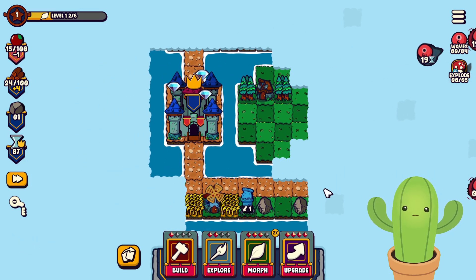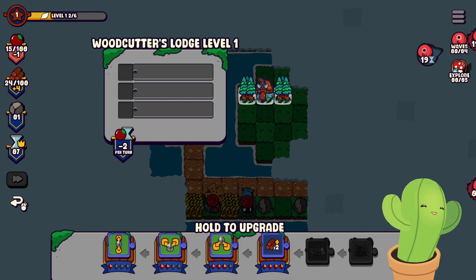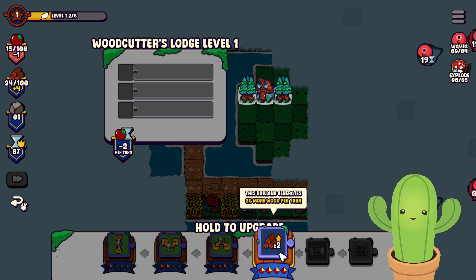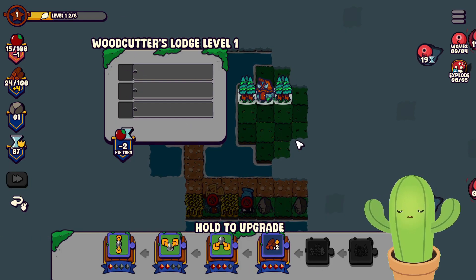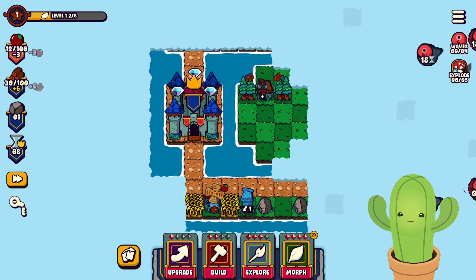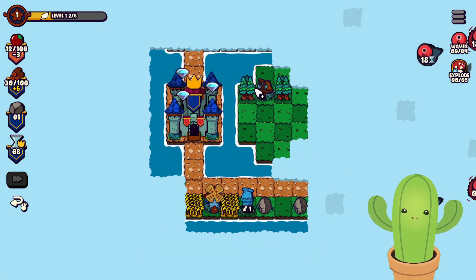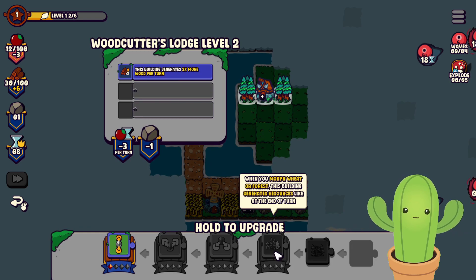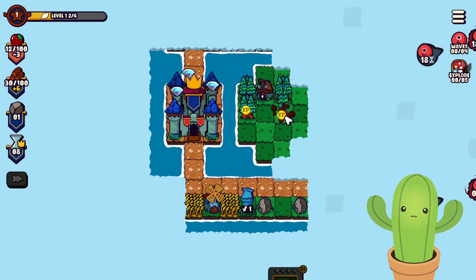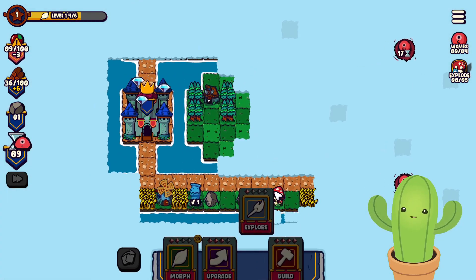In four turns, enemies will spawn in that area. We can upgrade the woodcutter's lodge to get more wood per turn. One thing I really love about this game's presentation — some games just click and things appear, but this game went the extra mile. You hold the button and it sends the upgrade over, which is really cool. Let's see what other upgrades we can do, like increasing gather range, and place some more trees.